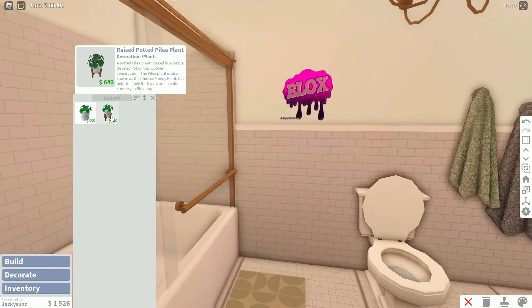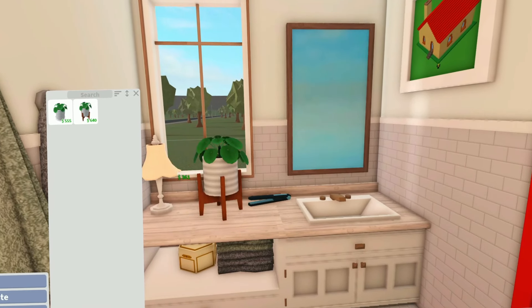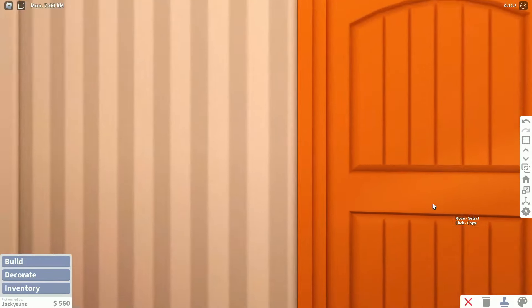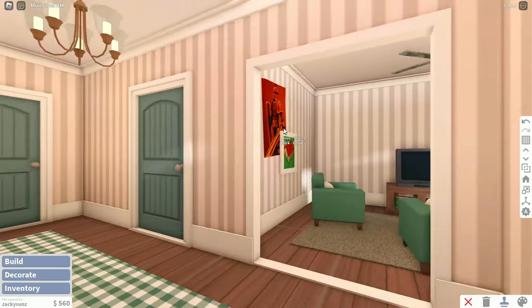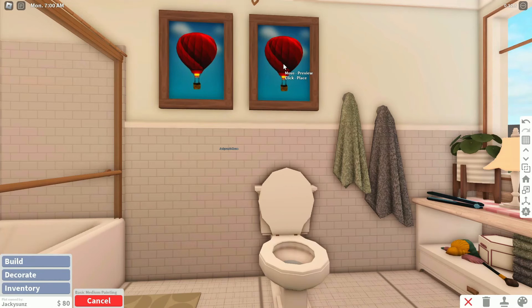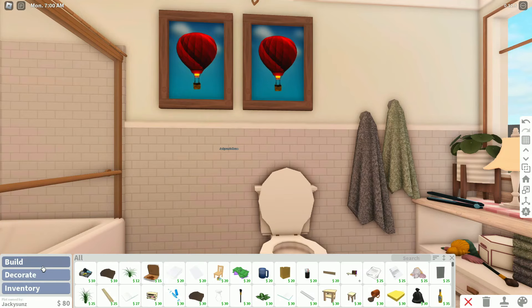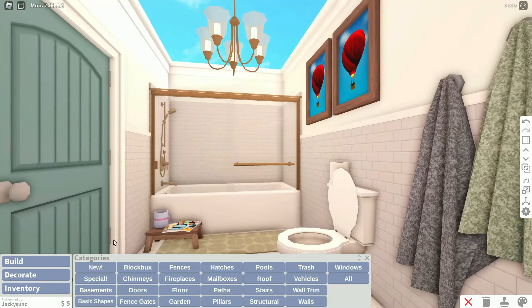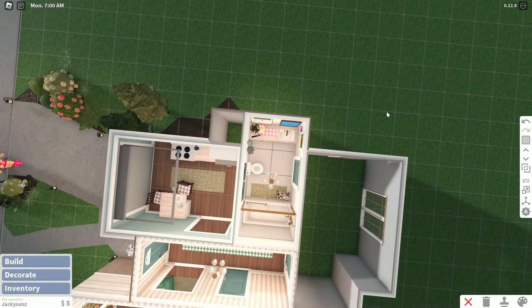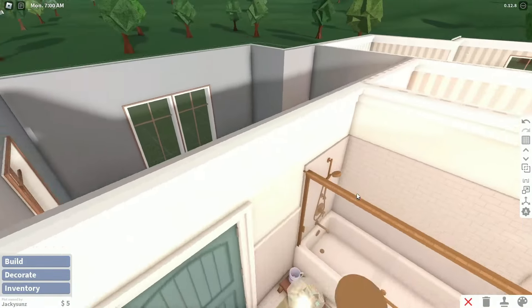I can place a nice expensive-looking plant and some art on the walls — those two pieces look good together like a little squad. Then we'll end with toilet paper, of course. $13,000 into a bathroom — honestly pretty good! I really like how this looks, guys.